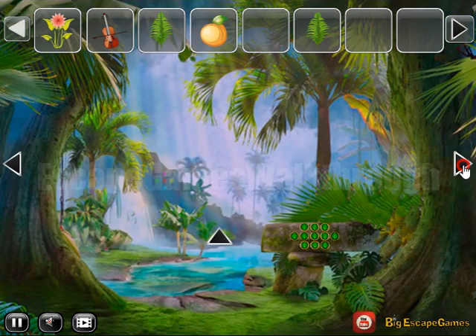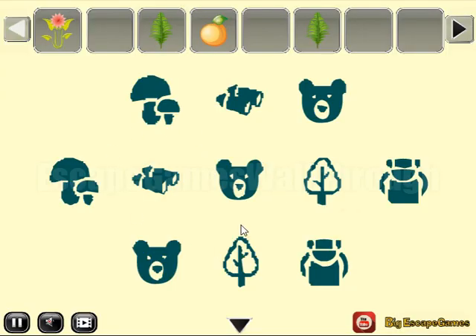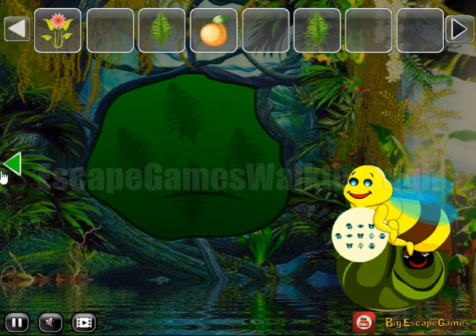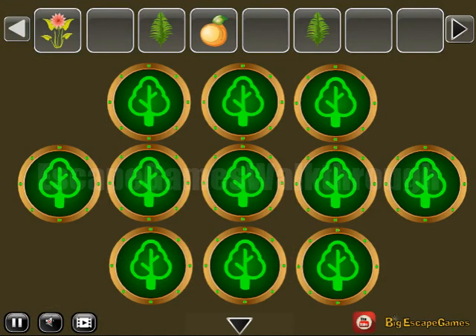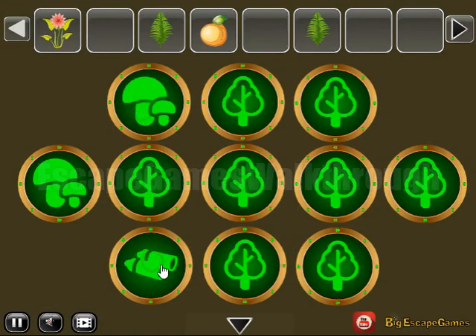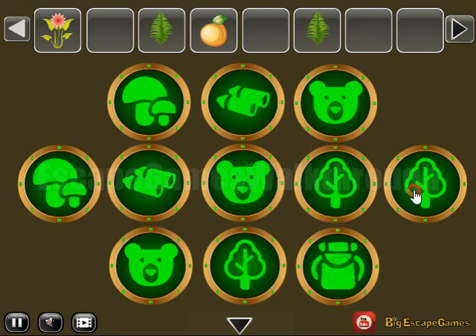One more flower we have got. Then we have a violin to play for this bee to get another hint. So this hint is to use here on this place, and we have it like mushrooms, bears, binoculars, trees and backpacks.